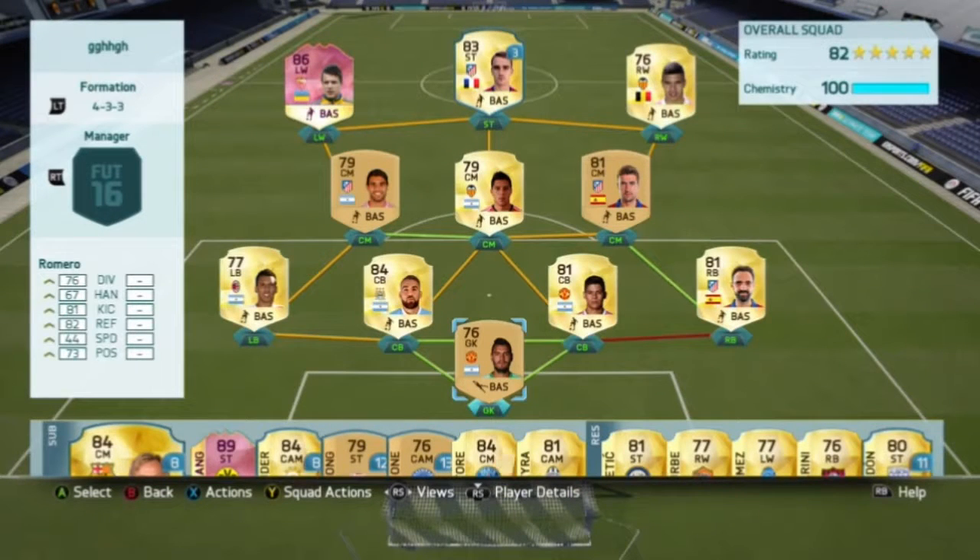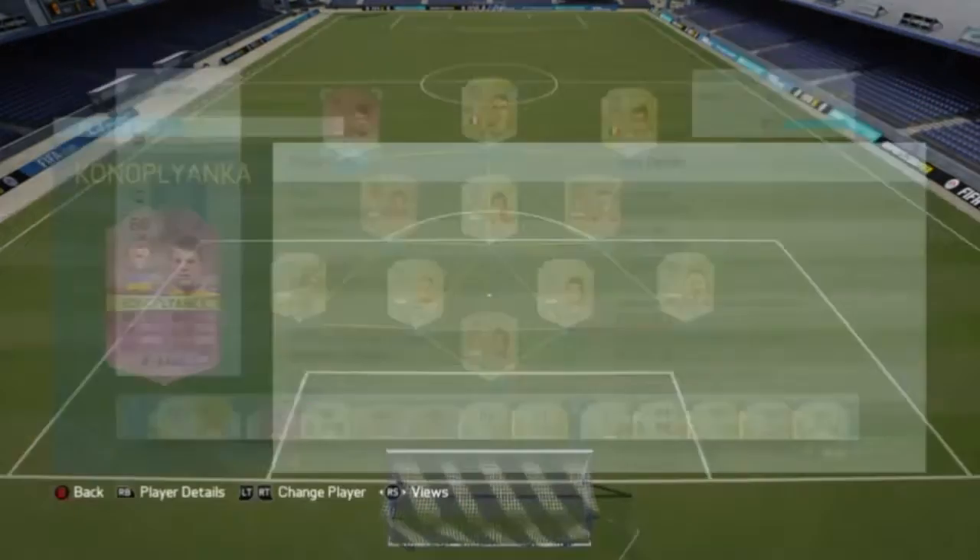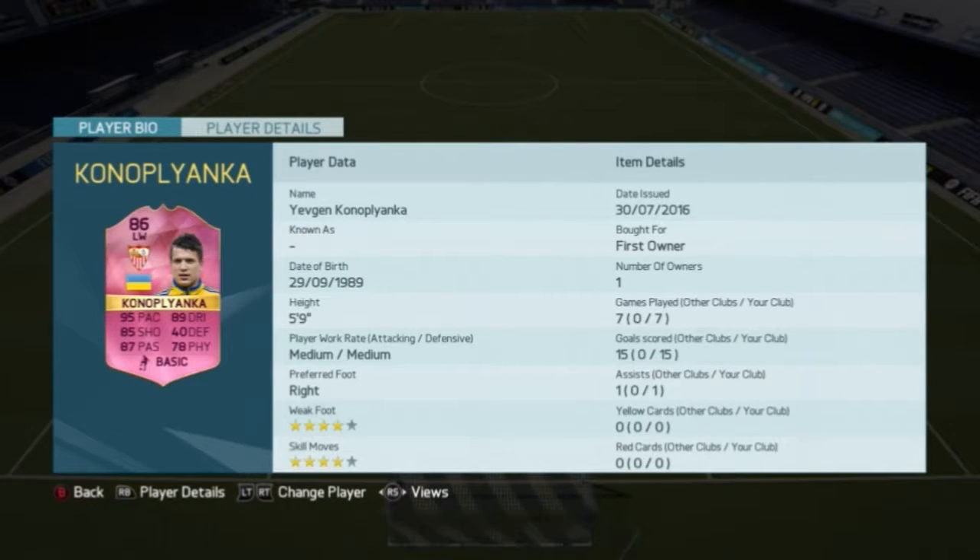Hello guys, it's HuHuFyFire and for today I got you a pink player review. He's a left winger, he's 86 rated and you can't buy him — you must win him from the tournament. His name is Konoplyanka.